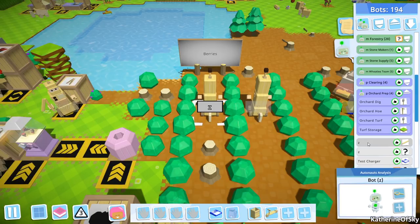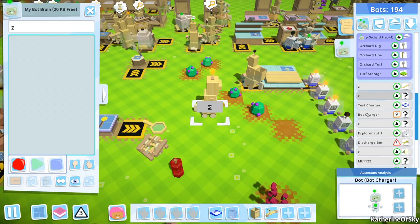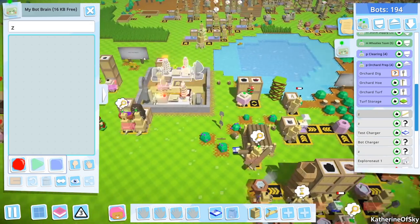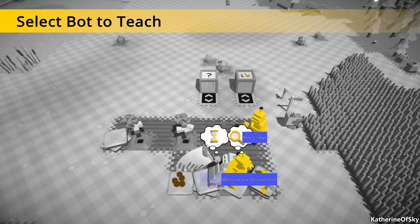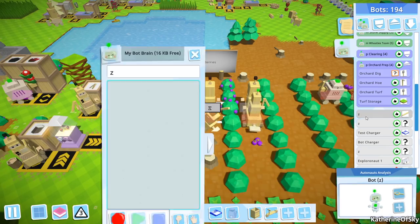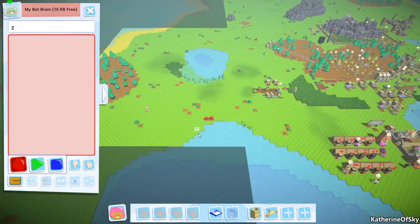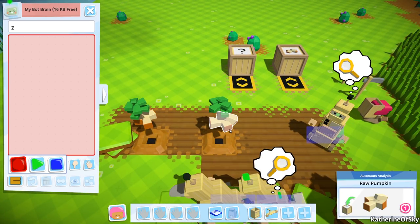So let's get ourselves a couple of bots. We have this Zedbot and this one here. We don't really need bots that are really high-tech ones. Let's choose the first one here and we'll just get these over here to help us with stuff. I want you to come over here, wherever here is.